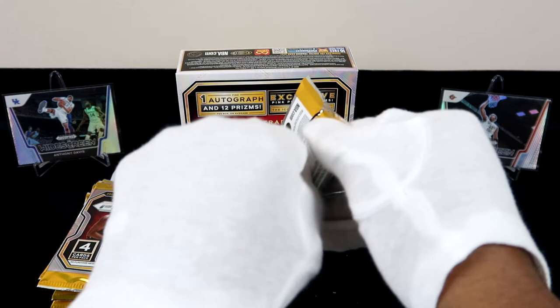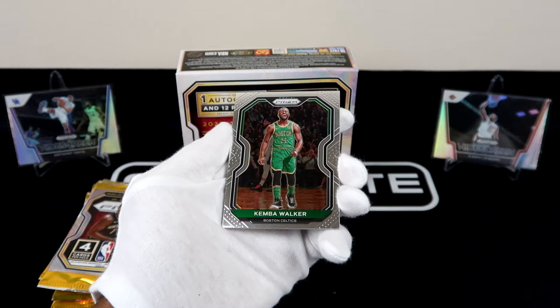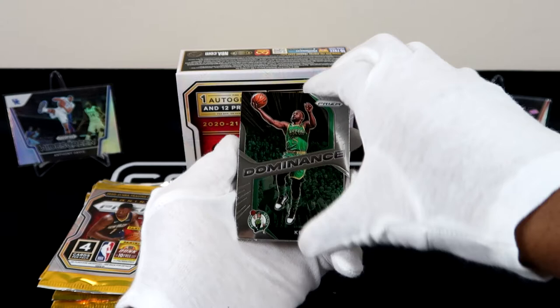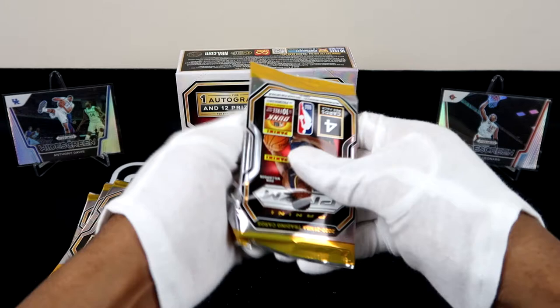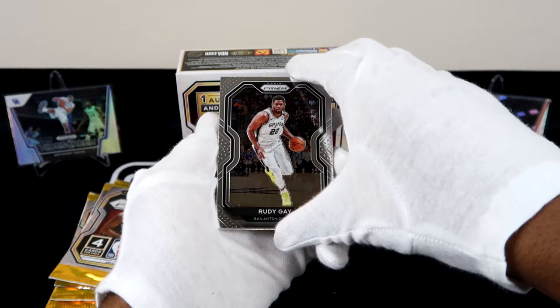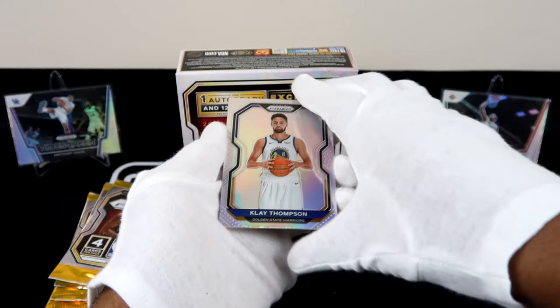Seven packs left, maybe. Cameron Johnson, Kimball Walker — followed by another Kimball Walker, that's pretty funny — followed by Trey Jones with the rookie card. I feel like I need a Tyrese Halliburton right now, that would be another great hit for me. Rudy Gay, then Goran, and we've got another silver: Klay Thompson — for the year that he actually did not play.